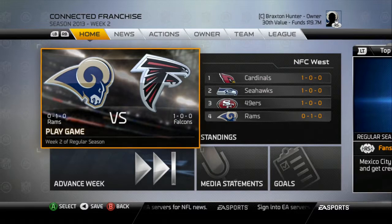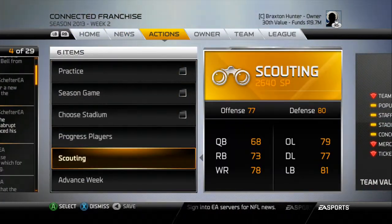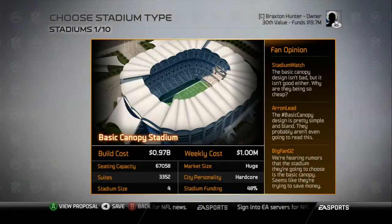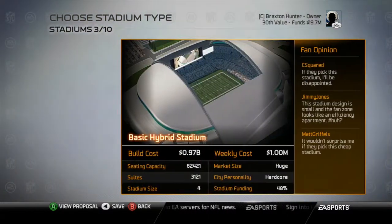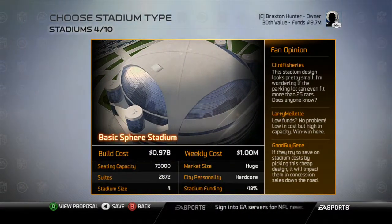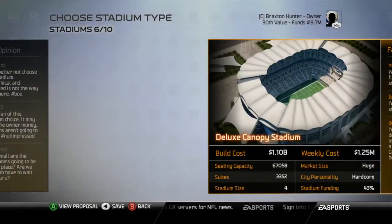We are in week two now and we're going to choose our new stadium — you get to see the first week of our scouting as well. We get to choose our stadium type first. I didn't want to go with any of the basic ones; I wanted to go with the deluxe. You've got to go all out when you're building a new stadium, so all the basic ones were out.